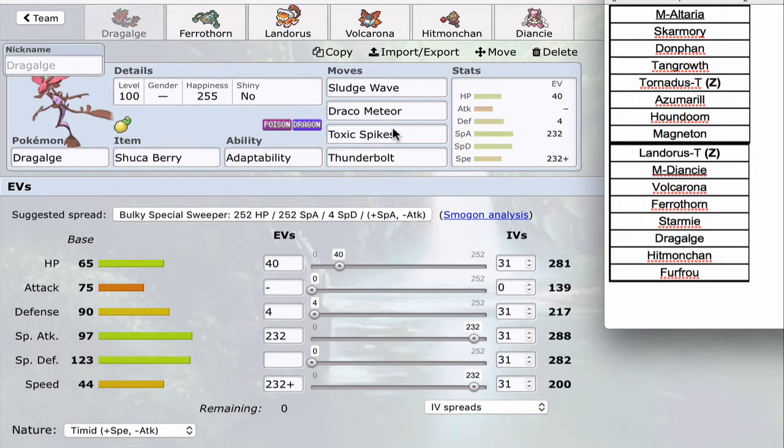Toxic Spikes is really good versus him — he doesn't have a Grounded Poison type so I can just lay those up. Thunderbolt is to hit Skarmory, and after Rocks it's a 2HKO on most Skarmory spreads. I'm able to outspeed Skarmory so I can hit it while it's still a Flying type, and outspeed the Azumarill spread I was expecting. I don't want to be outsped by Azumarill — I basically get knocked out by any hit that isn't Aqua Jet. The Special Attack investment is to always one-hit KO Azumarill with Sludge Wave.